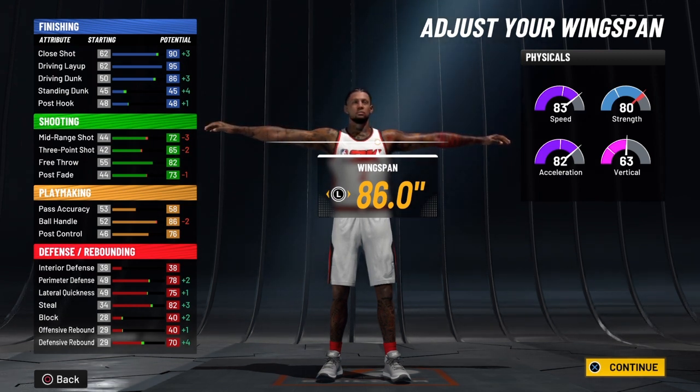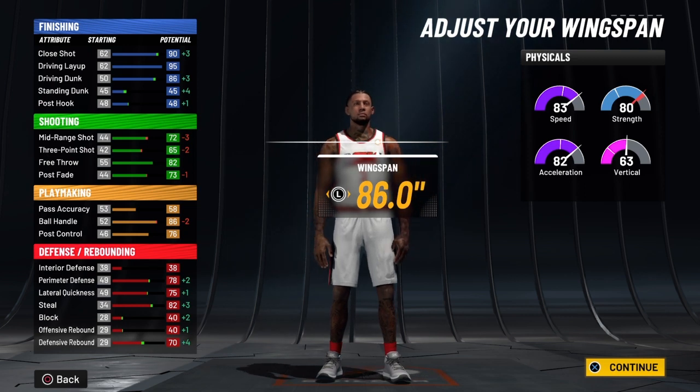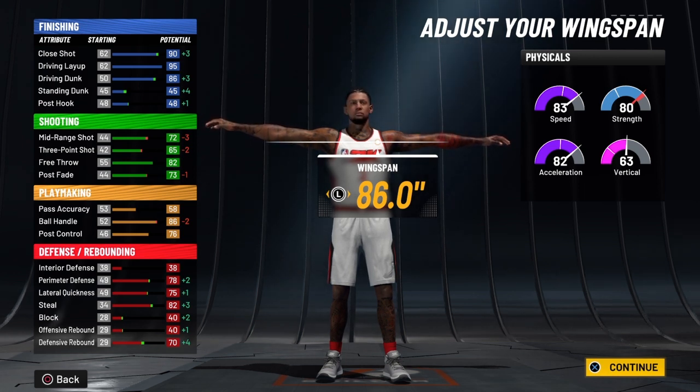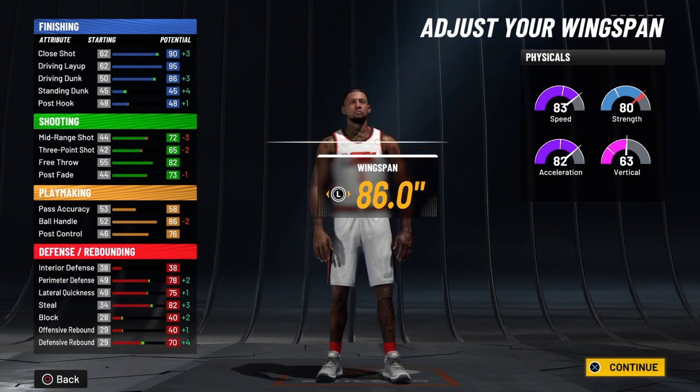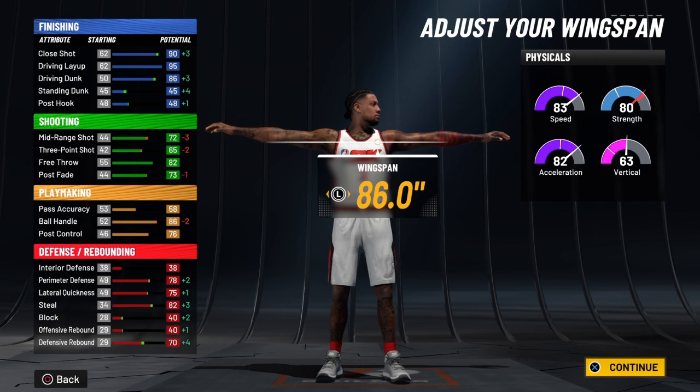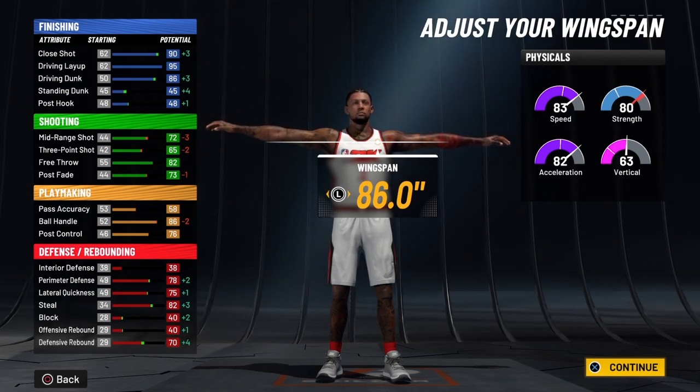Your perimeter defense will be 82 at 99 overall, and when you ignite the slasher takeover, that's going to be 87. Your lateral quickness will be 79 at 99 overall, and when you ignite the slasher takeover, that's going to be 84. You're already a pickpocket because you've got an 82 steal, so you're going to get a lot of steals. At 99 overall, that steal will be 86, and when you ignite the slasher takeover, that's going to turn into 91.